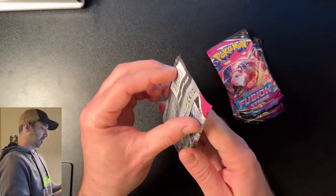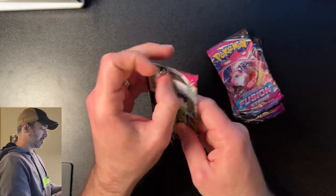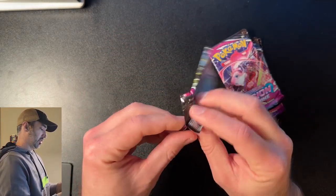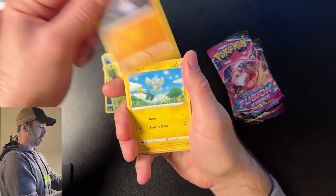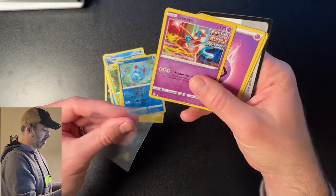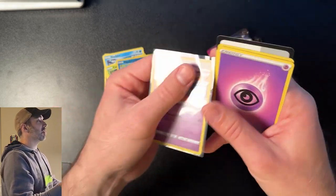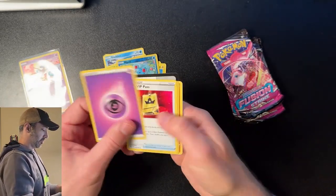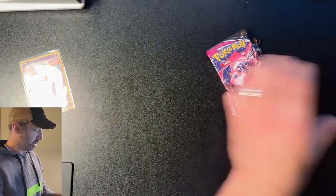Now we got Fusion Strike as well — very good set in my opinion. What do we have inside? We have a Zorua, a Shellder, a Caterpie, a Drillbur, a Shinx, a Marill. Ooh, that's a cool card. A Deoxys — rare holo! That is a good-looking card. First pack of Fusion Strike? Yes, we got the hits!